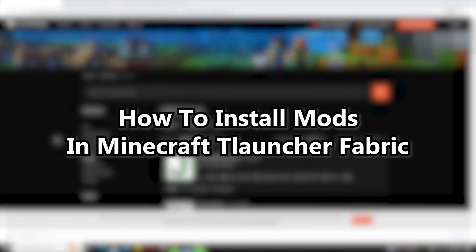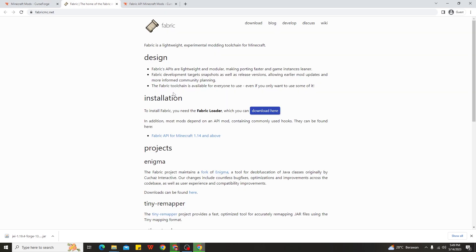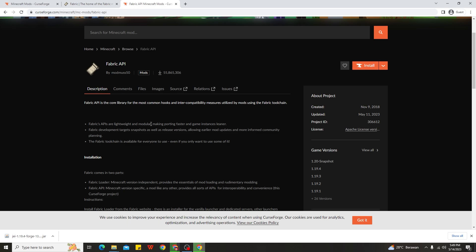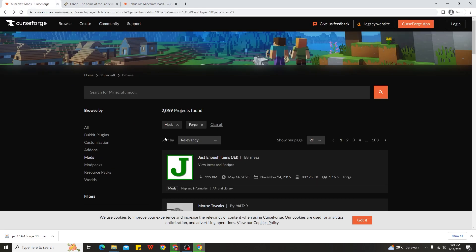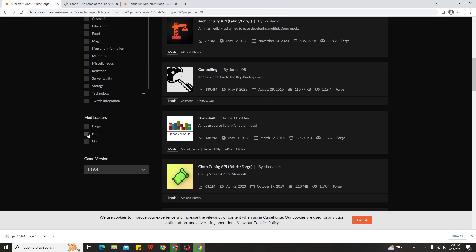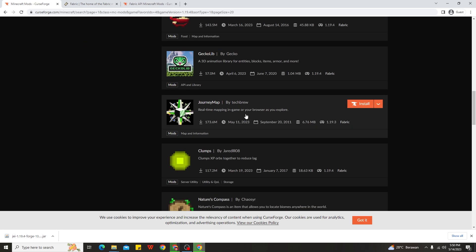Next, I want to show you how to install mods in Minecraft T-Launcher with the Fabric version. If you want to use the Fabric version, I recommend downloading Fabric first, and you also need to download the Fabric API before using any mods in Minecraft 1.19.4 — whether you're on official Minecraft or T-Launcher. So to find Fabric mods, cancel the Forge filter, scroll down, choose the Fabric version, and you can see many mods are available for both Forge and Fabric.